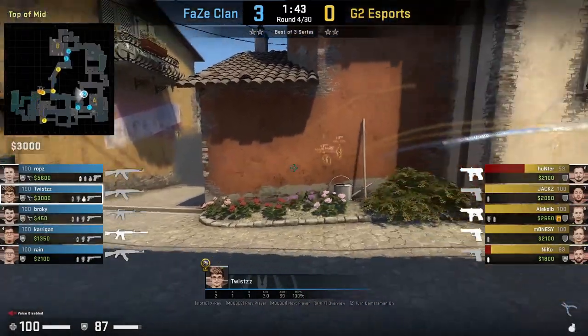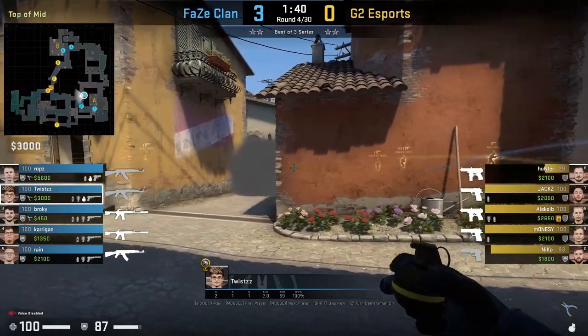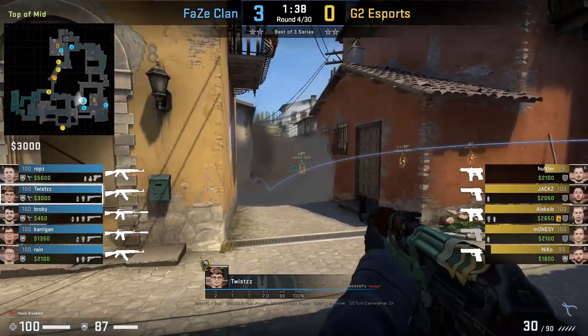Twist is going to attempt the same play here, however no one from G2 is behind the smoke or in middle. He has a different lineup for the nade and as you can see it still works.